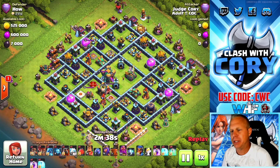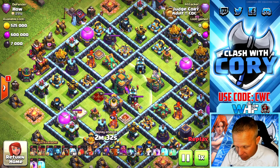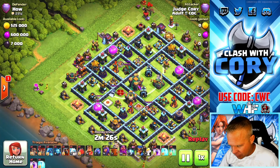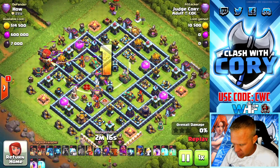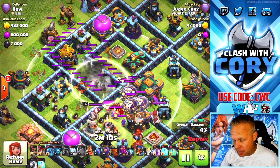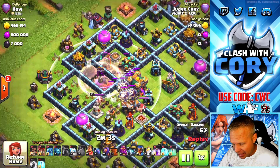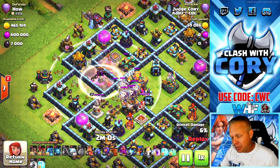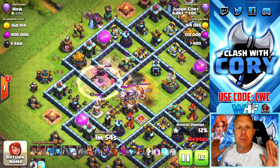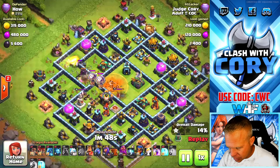Next base — first step is to look for some good blizzard value. I'm seeing the town hall over here, we've got a scatter shot, a multi-target inferno, the queen over here with an air defense — a lot of stuff we can get. If we drop it right here we can get everything except this scatter shot. We drop it right in this gap. Here we go with the invisibility spell and the rage. We really want to get that town hall — I keep making that thing invisible so the wizards will target the town hall first. There we go, we've got our value.